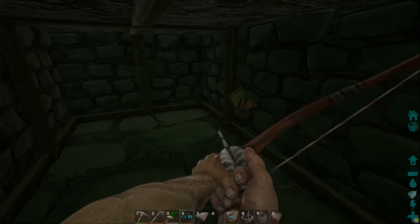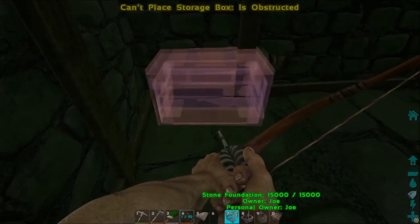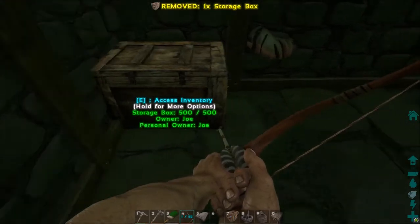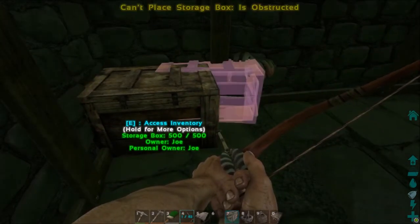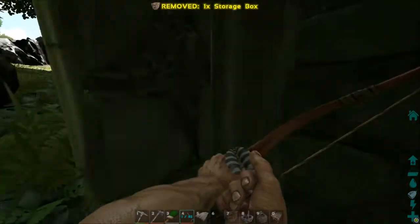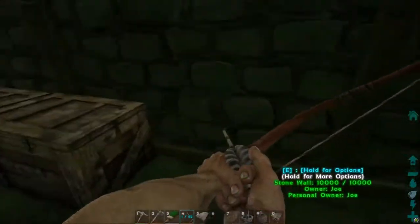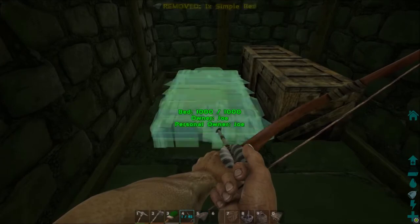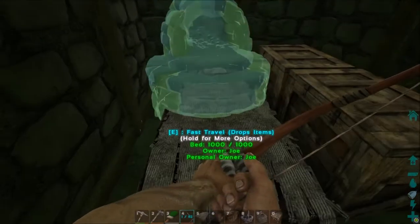Now I'm going to show you how I put everything in here so that it works out pretty good. First, you're going to put your storage boxes as tight up in this corner as you can — like so. Be careful not to put them too far where you can access them from outside. Then put the next one right beside it. Then you're going to want to put your bed down right in front of the boxes, and your refining forge goes back in this corner over top of your bed.